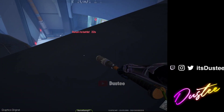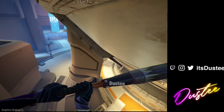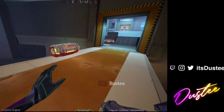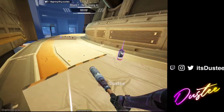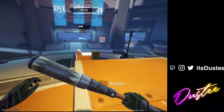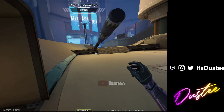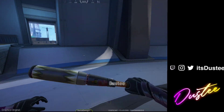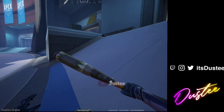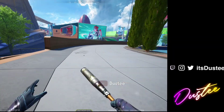Next up we are landing inside the Turbine straight from the plane. You can see me standing on the fans. This place is also good but it's not my favorite because it has a lot of open spaces and the loot is scattered. I can see people landing here and taking fights, mostly with scopes and long-range engagements.